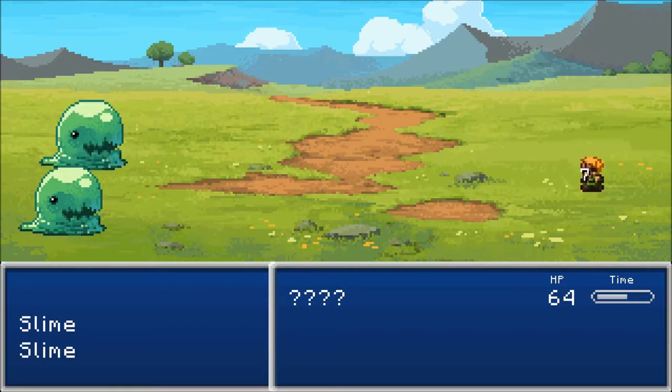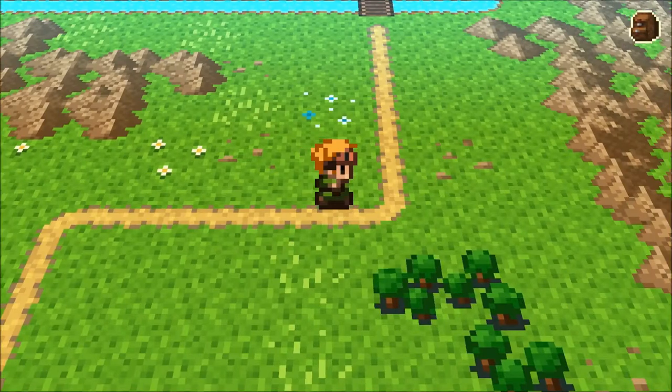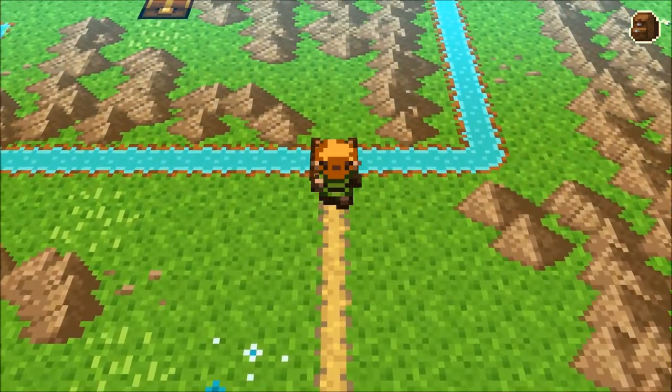I think they should have a system where you do quests to unlock the different features of these games. Where, optionally, you could go through the entire game with all the worst features ever. 150 Gliss. I want to look for hidden stars, but I also don't want to die from slimes.